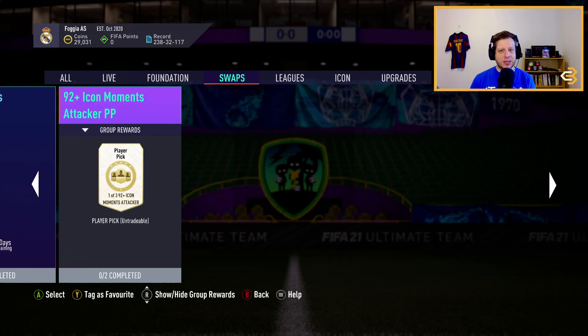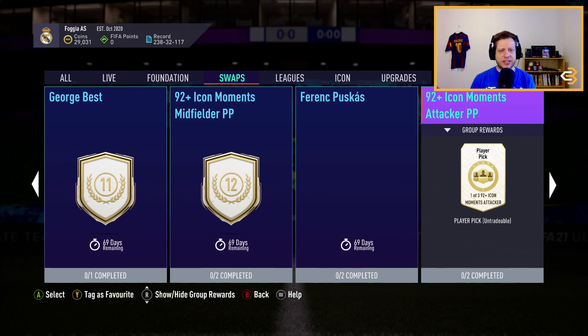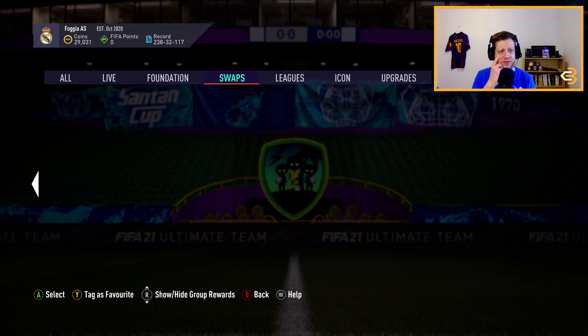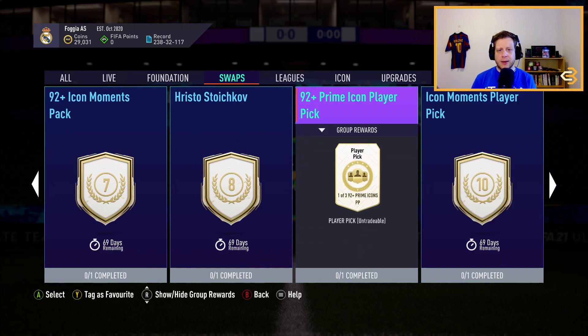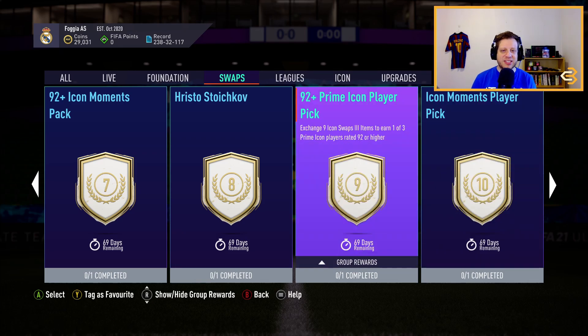This is worth it over players like Vieira or Ferdinand because they cost 17 and 15 Icon Swap tokens respectively, so you'd have to grind a lot to get those. Whereas here you only need nine tokens and you'll still have extra Icon Swaps left over for other items, which I think are even better than this one.